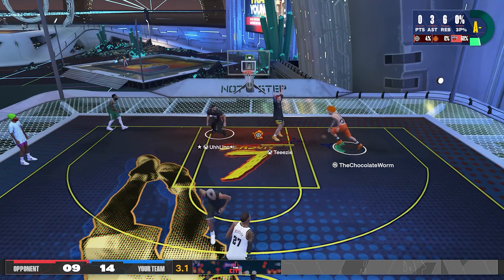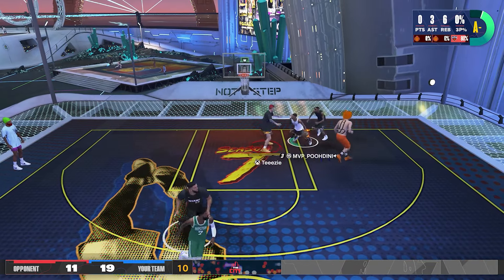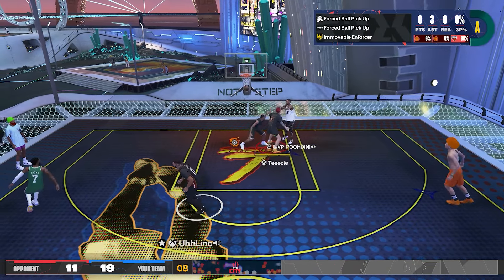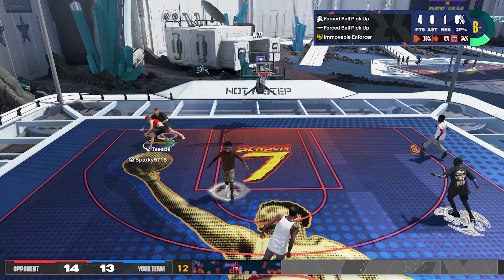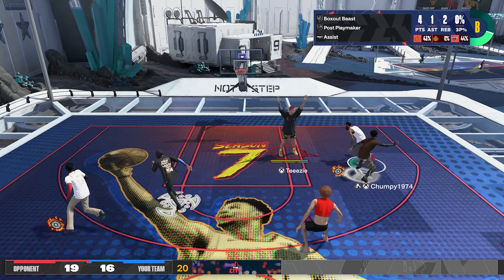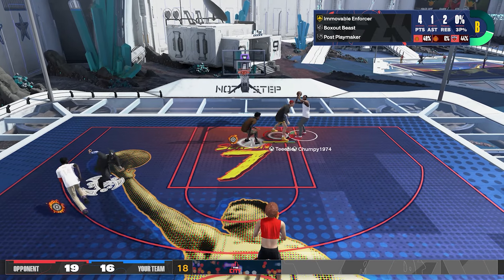At this point we all know what immovable enforcer does. It's pretty much like the clamps badge but works on different animations. It works against layups as well and gives you better cutoff animations that can sometimes cause ball pickups. For the test I'll be using my animation threshold method to show how strong the badge is and explore its relation to the clamps badge.